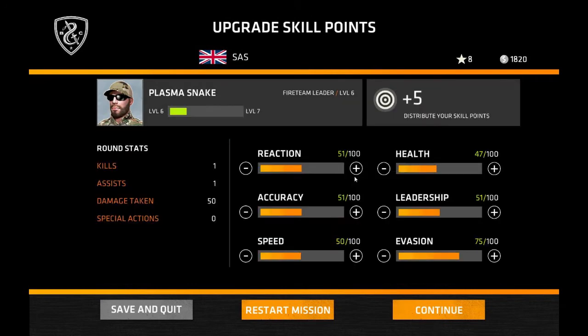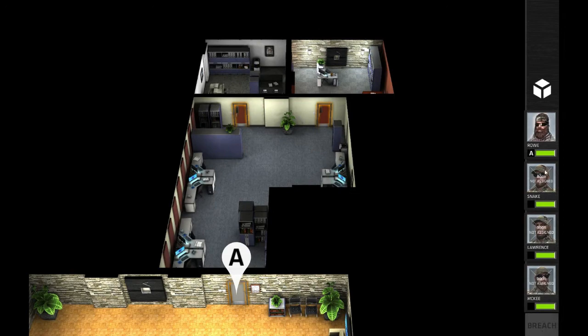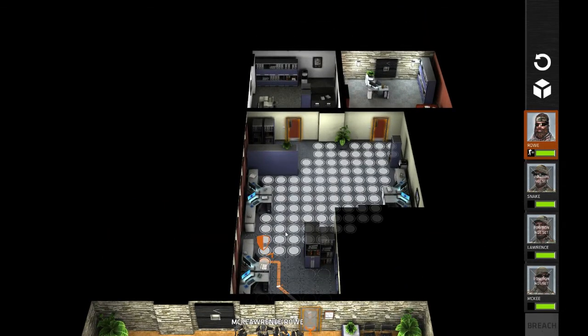So then we'll go to this next mission. I'll give them their stats - give that guy stats, give them better speed and health. I'd rather have them have reaction time than actual health. So now we're doing this mission here and we're going to send everybody to A, and then they're all going to breach. So we're going to have them all come flying in.